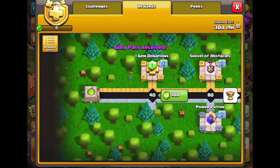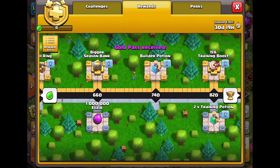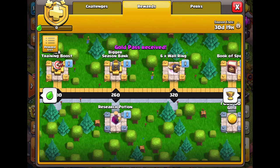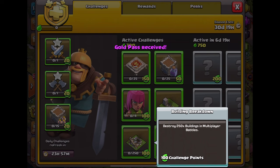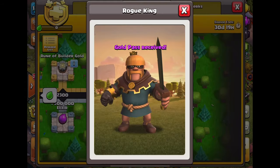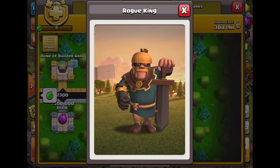Now we can go up to at least the 10% builder boost because I don't want to waste money paying full price when I already have the golden pass. I'm going to do the 500 wall segments and versus battles, and that will give me the 10% discount. The hero skin is kind of cool actually.